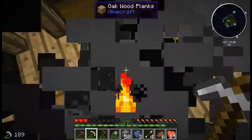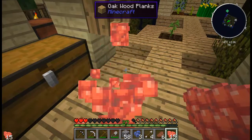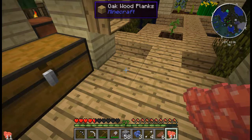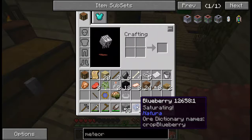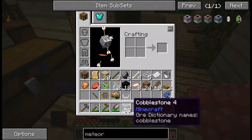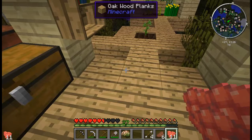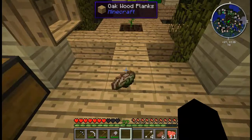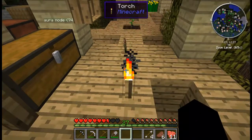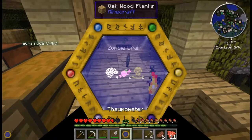I'm trying to collect whatever was left there. What all is in my inventory? A brain. I'm going to see what sort of research I can get on that. I've already done it.